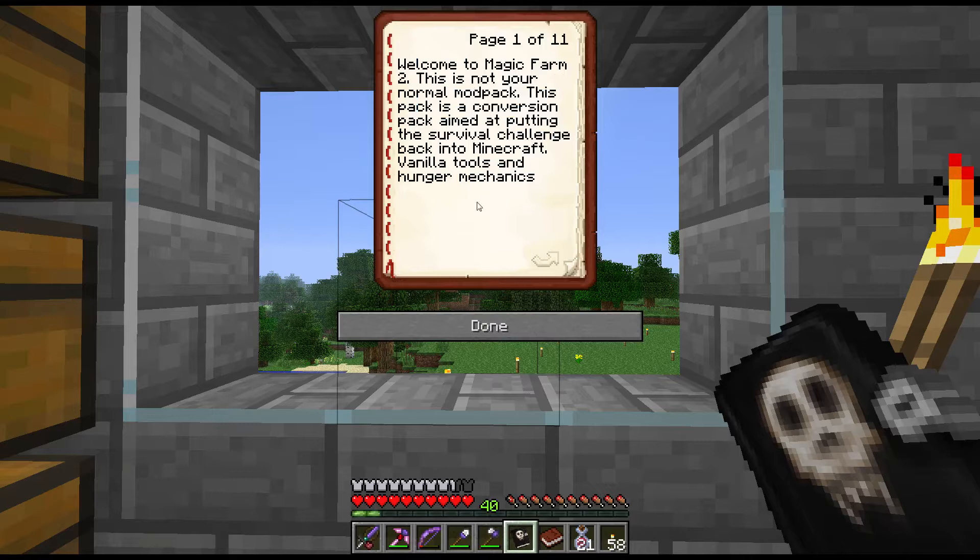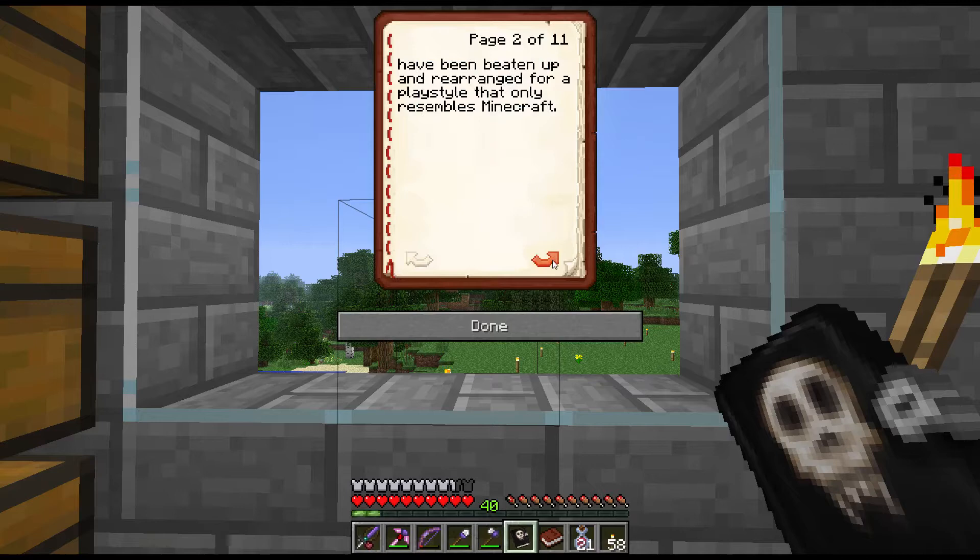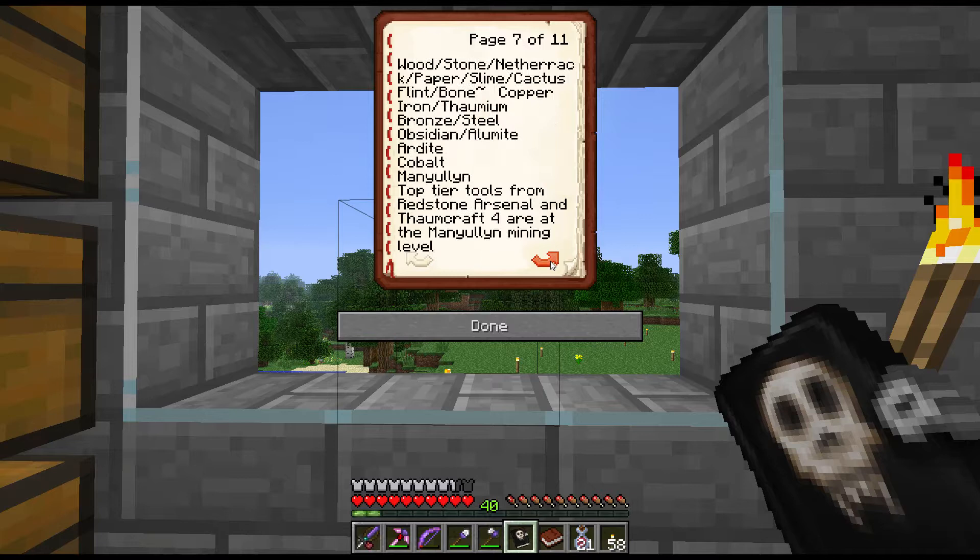This survival book is good if you're starting from scratch; it doesn't help us much at this point. It talks about the overall modpack and hunger mechanics, and tells you about your different levels of pickaxes and progression. We did bronze and now we're on lumite — next would be ardite, cobalt, and manyullyn. Redstone Arsenal is added and Thaumcraft is of course part of this at the top tier.